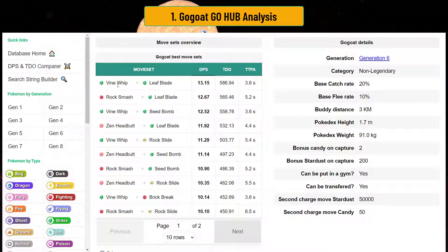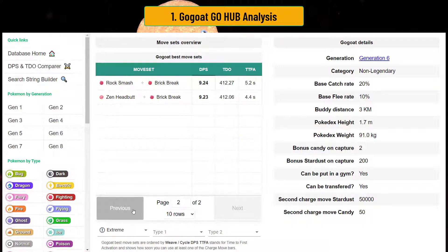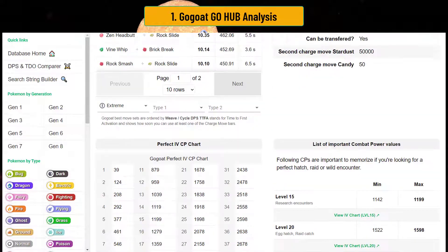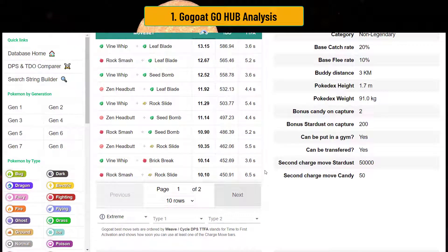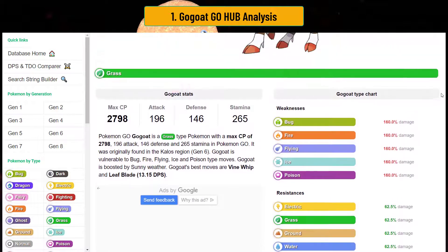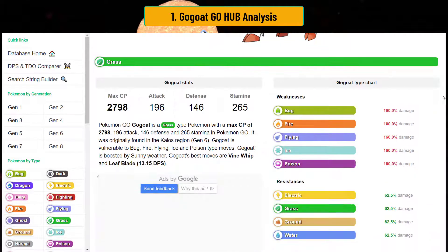Brick Break sucks, however you have Rock Slide. The fact that it carries Rock Slide makes it incredibly interesting because it gives you coverage against flyers and ice types — you also cover fire types. With Rock Slide you basically take out 4 or 5 of its weaknesses, because bug, fire, flying, and ice are all weak to Rock Slide. So: bulky, has great moves, and has a coverage move. Now, Rock Slide does cost 50 energy which isn't light. However, powering it up is also a little expensive. For Ultra Premier it maxes out at level 32 or 33. For Great League it's around level 18, 19, or 20. So you can use it for Great or Ultra League — just don't use it for Master League.